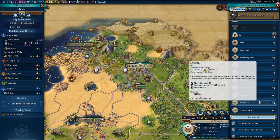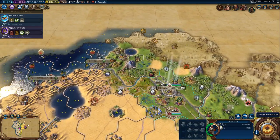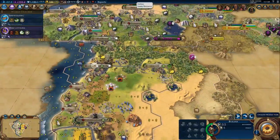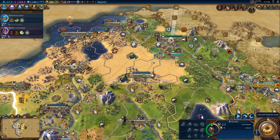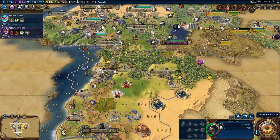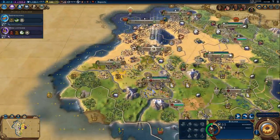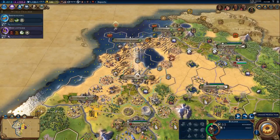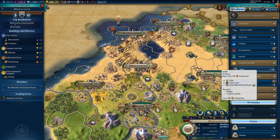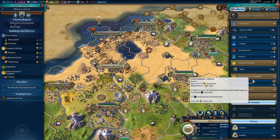I want you to start building bombards. Let's start sending you guys. Actually, Susa needs some love, right? You're building a builder, you're building a builder, you're building a builder. Let's go over here to Ostia - six turns for another builder. Two turns. Three turns. Yeah, I think we might be good on builders after that.